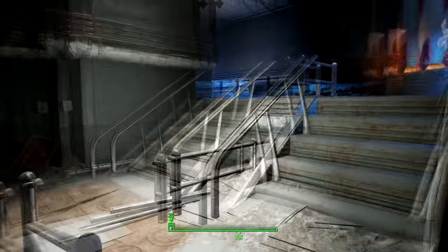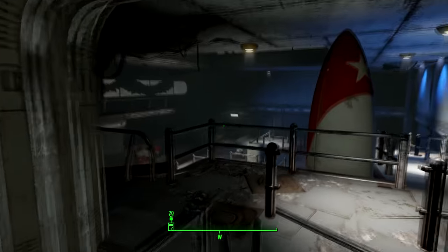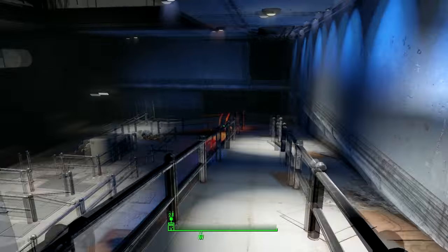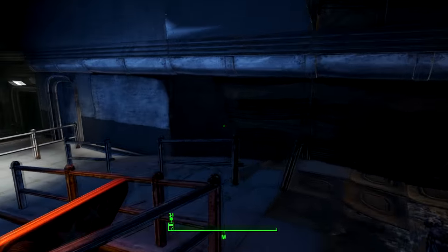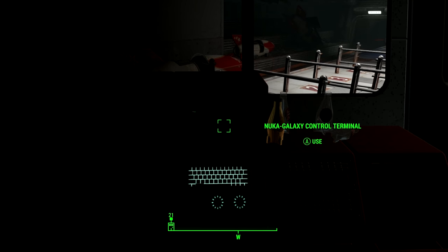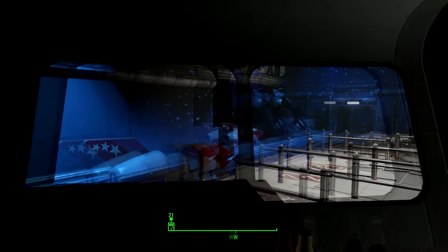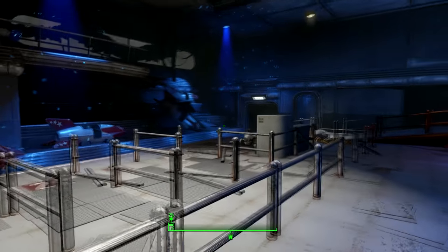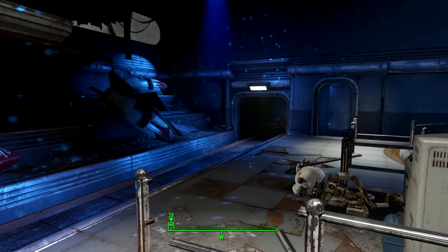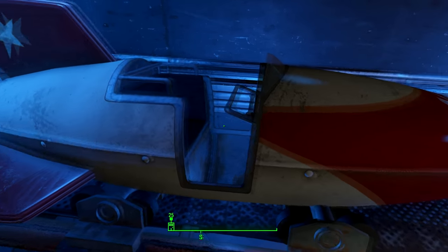Preferably a weapon with a legendary effect that does more damage to robots — I'll leave a link in the description below. Head through the ticket barriers and round the corner, then down the ramp. Turn around and you'll find a small office with a terminal inside. Open up the terminal and we can turn on those lights. How magical is that? Seriously, walking through this place without these lights on is just depressing.